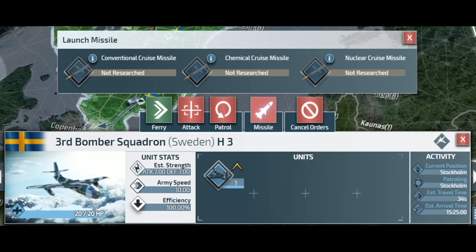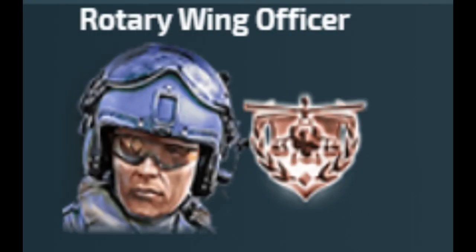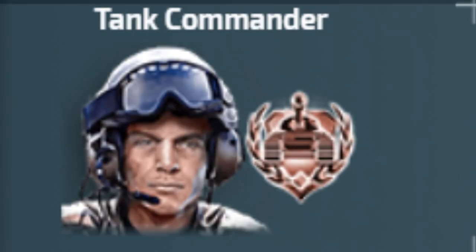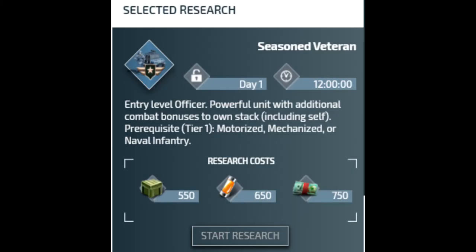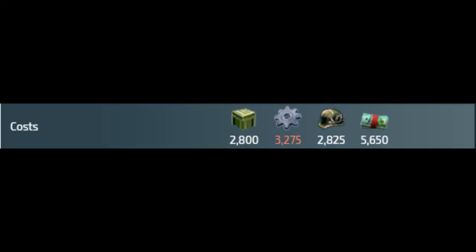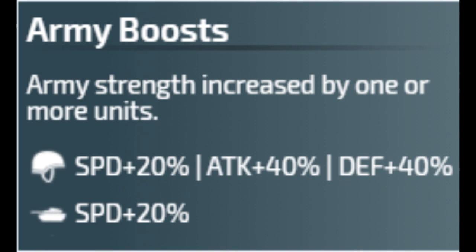Conflict of Nations also introduces a new type of unit: officers. Officers have seven types corresponding to seven unit categories in the game — infantry, air assault, rotary wings, fixed wings, armored, surface ships, and submarines. Officers have cheap research costs but high mobilization costs. They are powerful units on their own, but their true power is shown when stacking them with other units, as they provide buffs to units in the same stack.